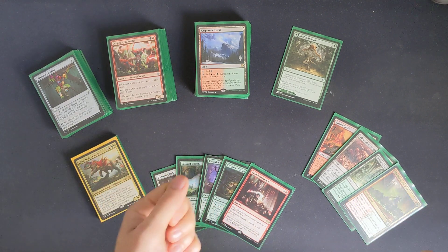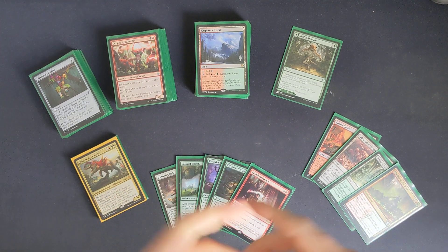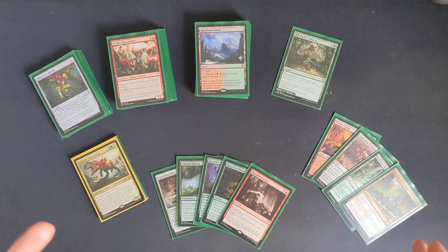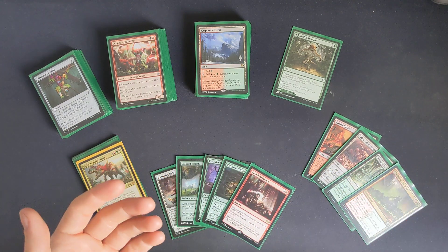Because I want this to be a mid-power level deck, I don't want super interactions. I don't want any infinite combos where dinosaurs come in, ping themselves, create multiple dinosaurs, destroy the original, and attack with infinite dinosaurs. There's no infinite win condition - it is just commander damage or overrunning with dinosaurs.